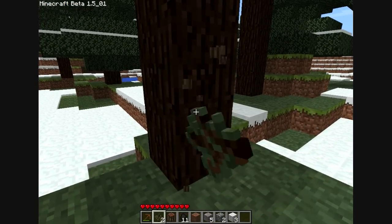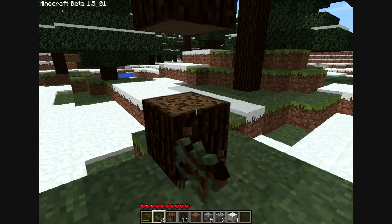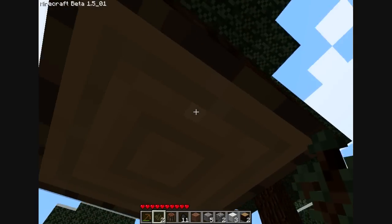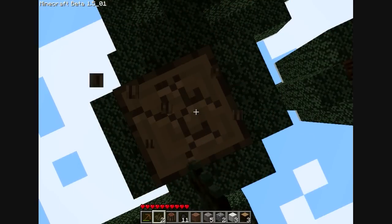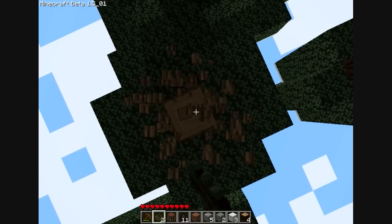Let's just get some more wood — I'll just make my house out of wood. There's that wolf — hello, wolf! I've got no bones. You need bones to tame wolves. It's not advised to build your house out of wood, because wood burns very easily and it spreads very fast. It would probably set this whole forest on fire, which — yeah, okay, it looks pretty cool, but it's not recommended if it's your house.